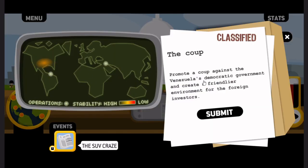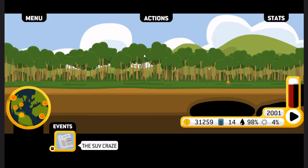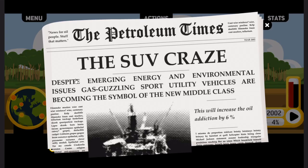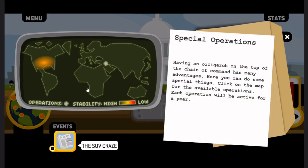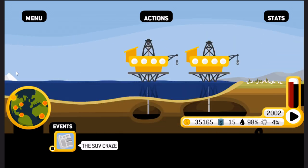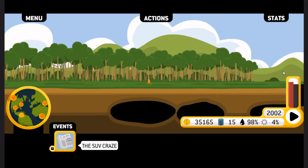Back to Venezuela — the coup. Promote a coup against Venezuela's democratic government to create a friendlier environment for foreign investors. Might as well — what's the worst that could happen? Oh, there's monkeys in the trees — that's cute. The SUV craze: despite emerging energy and environmental issues, gas-guzzling sport utility vehicles are becoming a symbol of the new middle class. Sounds about right. Hopefully we'll see some result from that coup later on.